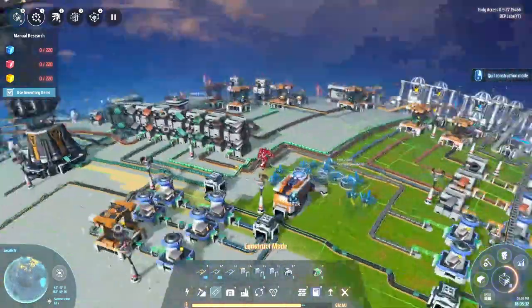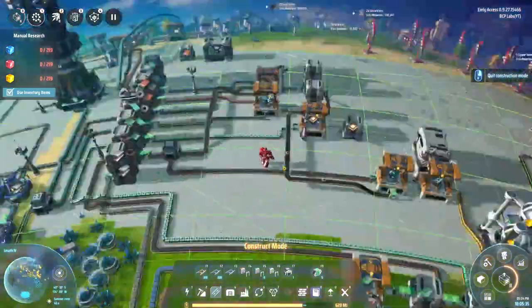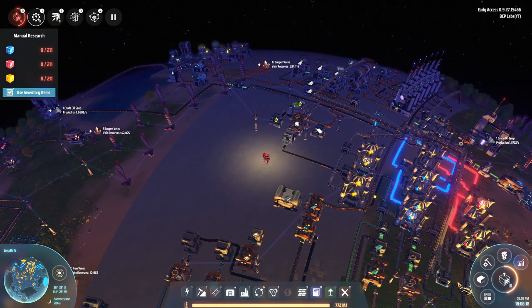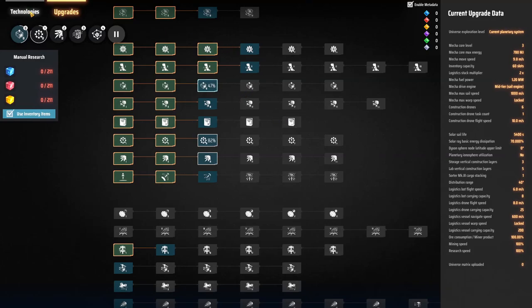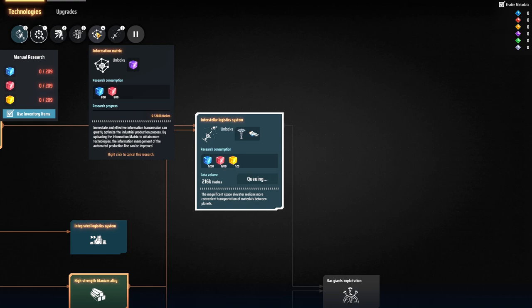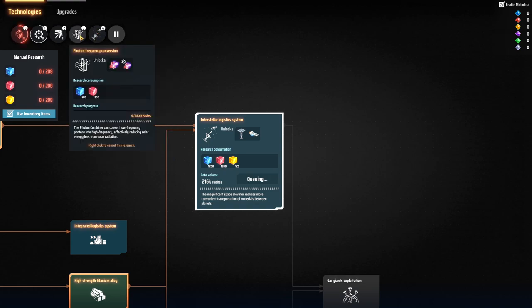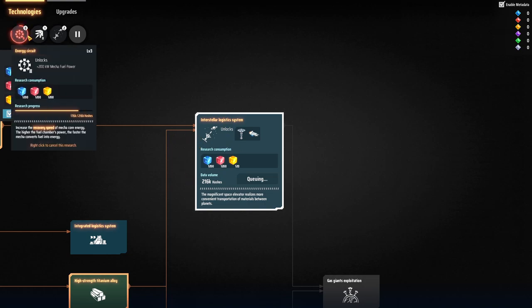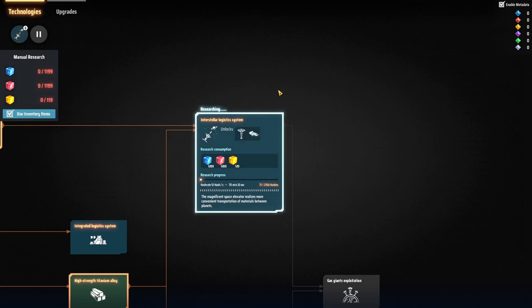Looking at the research queue - I think the next thing I should look at is actually getting the interplanetary delivery researched, because now I know how it works and I'm going to need titanium. I'll queue up some basic things afterwards. There are also storyline items. I was having issues with research not progressing because of the titanium shortage, which is why we have to get the interplanetary delivery going as soon as possible.